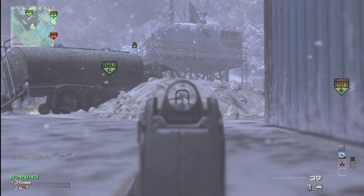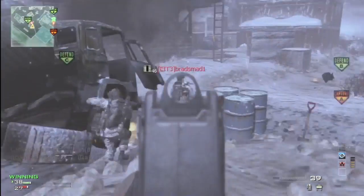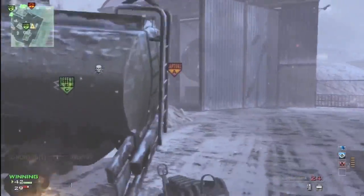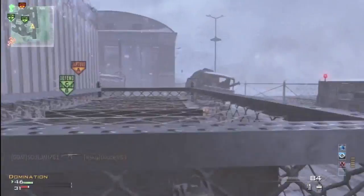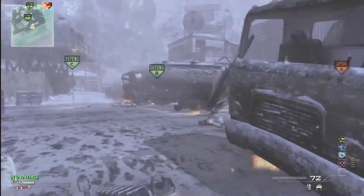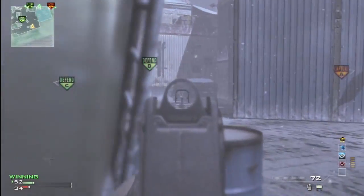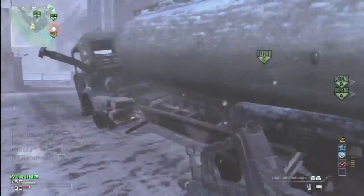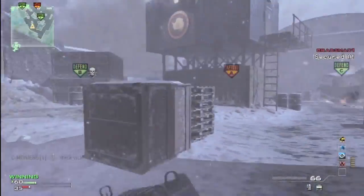This is how you hold the C flag. I want to show you different locations on how to actually hold it. I noticed that guy got killed and they just waited, then I went somewhere else. I want to show you another spot — I saw that guy again and went to this spot right here. You can actually see people from here, and he saw me, but I already killed him.